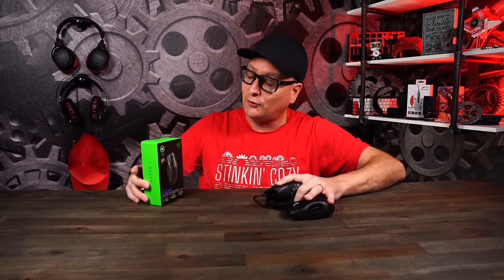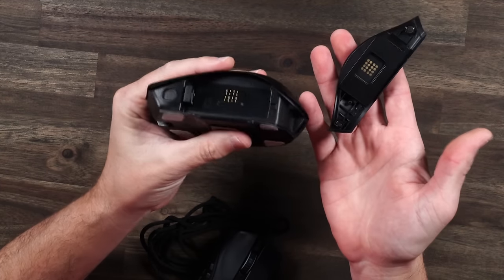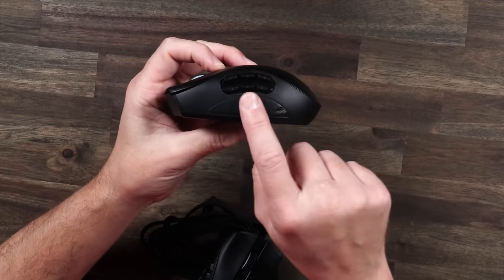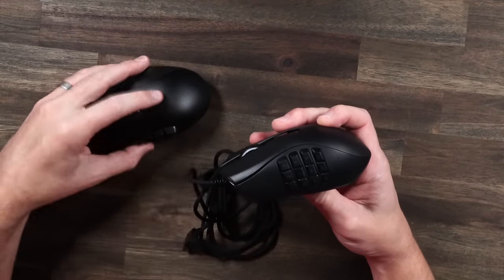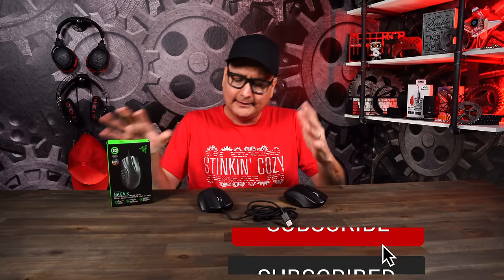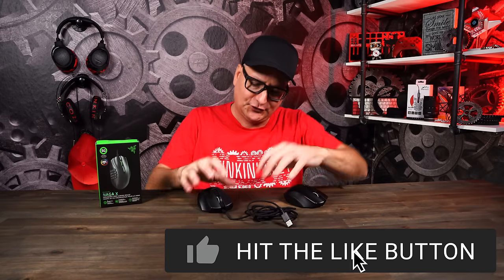Starting with the Razer Naga — we have the Naga X and the Naga Pro, the wireless version. On the Pro I have it swapped out to the six-button side, while the dongle stores inside. On the Naga X you have the 12-button setup, which you can also configure on the Pro. Straight out of the gate, the Pro costs a little more and has different customization options.